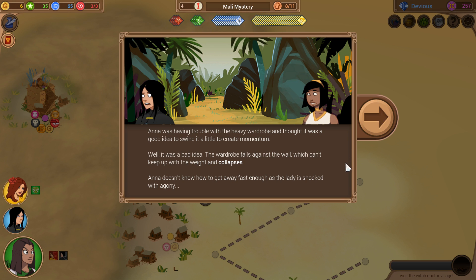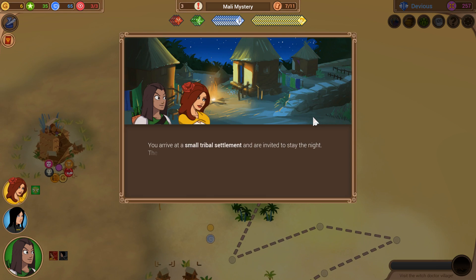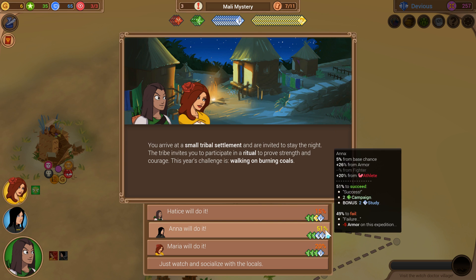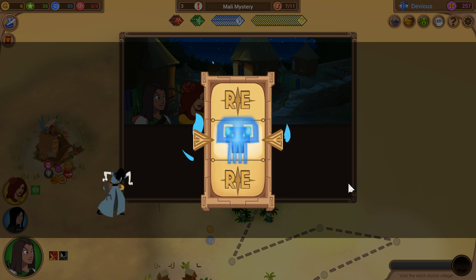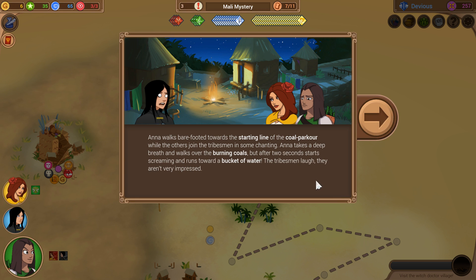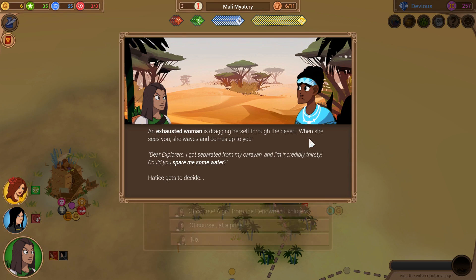Anna was having trouble with the heavy wardrobe and thought it was a good idea to swing it a little to create momentum. Well, that was a bad idea — the wardrobe falls against the wall, which can't keep up with the weight, and collapses. We lost a resolve and didn't get the thing we were looking for. You arrive at a small tribal settlement and are invited to participate in a ritual to prove strength and courage — this year's challenge is walking on burning coals. Anna, you have a lot to make up for — get to it. She failed. These are not going that well. Anna walks barefooted toward the starting line, but after two seconds starts screaming and runs toward a bucket of water. The tribesmen laugh; they're not very impressed. I'd be lying if I said it was going super well.